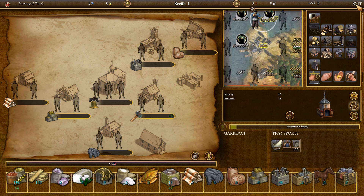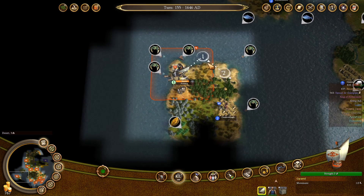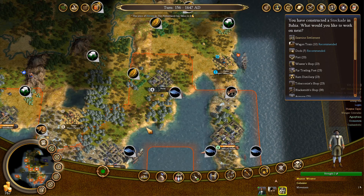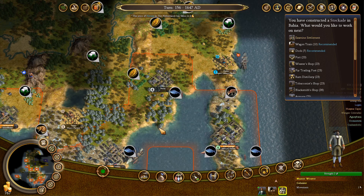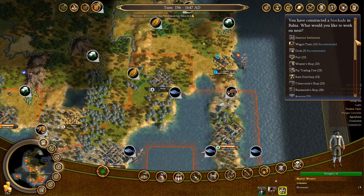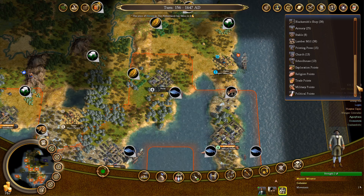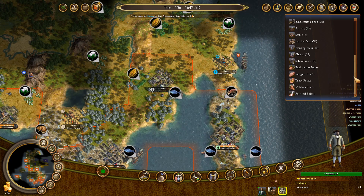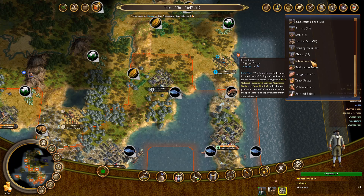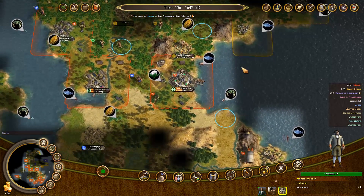We can also move 100 tools to Fort Orange. Once I get enough money, I might actually just buy the specialists I need, because it's just really expensive — but it will be worth it in some cases. That was a stockade, right? Let's just build a schoolhouse in there.